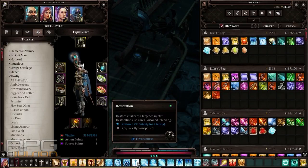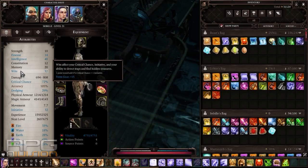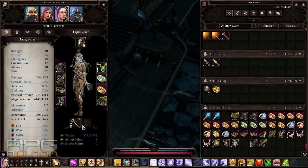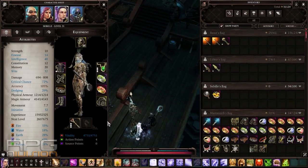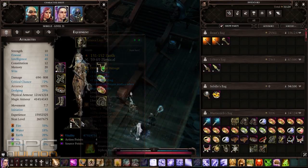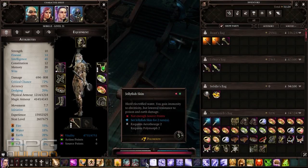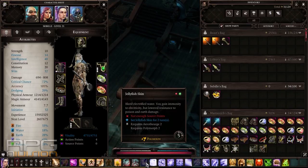Now my electrifying character — one stat point into intelligence, the rest into wits, and 14 into constitution so she can wear a shield. Unfortunately I messed it up and lost the shield, so I need to respec, but I can't be bothered. Get 14 constitution to wear a shield; with a shield you get much more survivability, and since we're not using a weapon at all it doesn't matter what you equip. Get some air resistance. I also implemented jellyfish skin — combine any aerotheurge book with any polymorph book, at least one needing a source point requirement. With jellyfish skin for two turns you're completely immune to electricity.